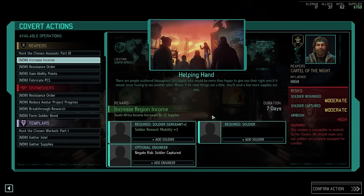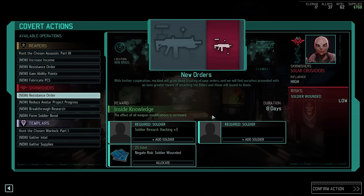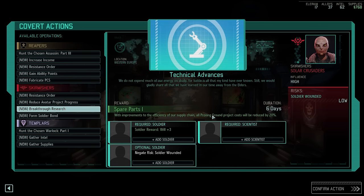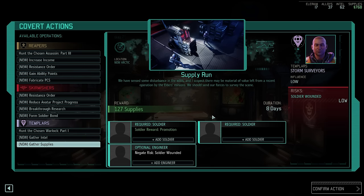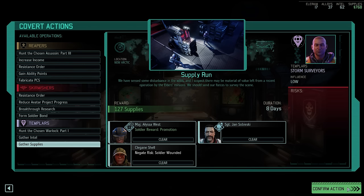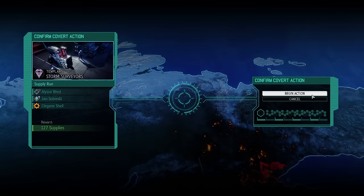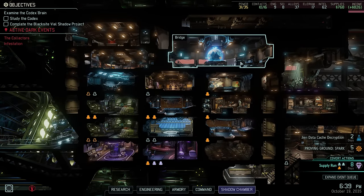At this point the question is what to research next — it's the beginning of a new month and the list is brand new. I don't feel there's anything we absolutely need to do right away. For the covert action, we'll go with the one at the bottom that rewards supplies but more importantly gives us a promotion. At the higher ranks on Legend difficulty those are increasingly hard to come by, so we will use this to promote Sharpshooter Sapphire West to Colonel, also assigning Ranger Sabirsky for experience and engineer Clegane to make sure nobody gets injured.